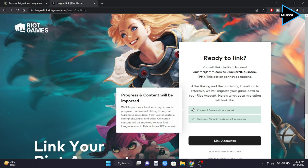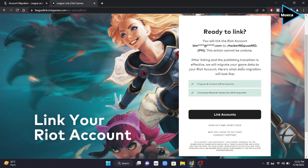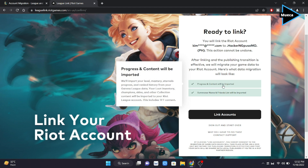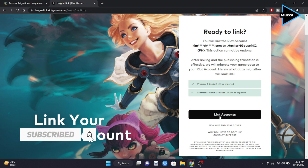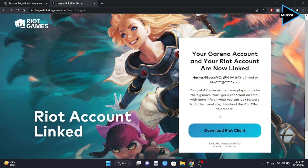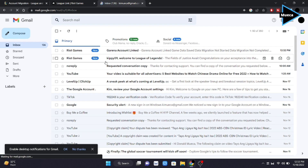On the other hand, once your sign-in is successful, you will need to confirm the details of both your Garena and Riot accounts. Once it's all correct, you can proceed to link both your accounts. And that's it, you're all set. Your account linking is complete and you will receive a confirmation to the email address tied to your Riot account.